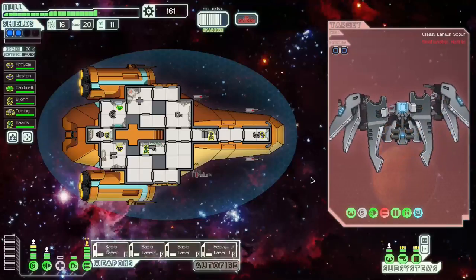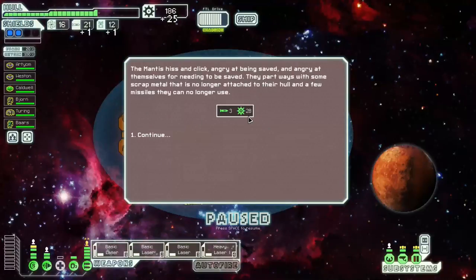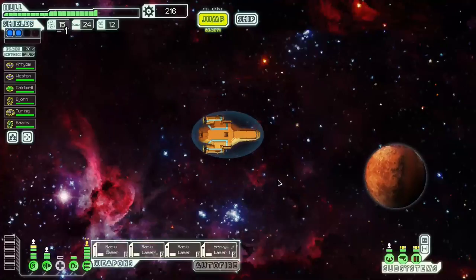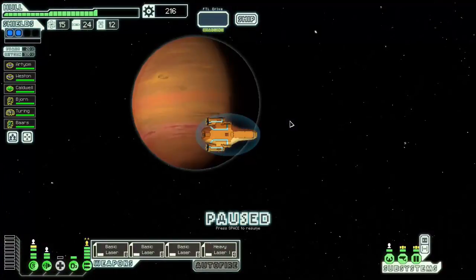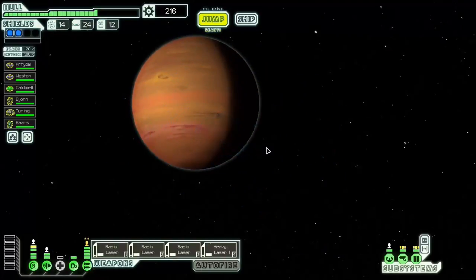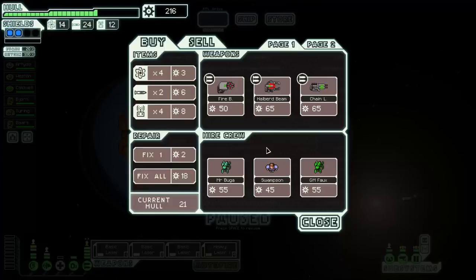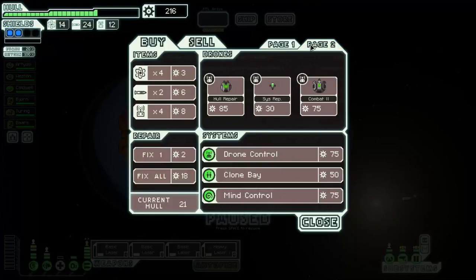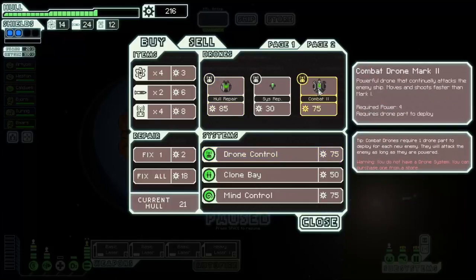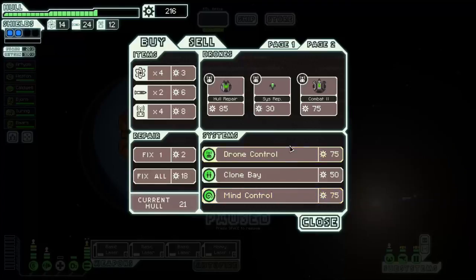We managed to destroy it and got 23 and 28 scrap — double dipping on the rewards there, which is pretty good. And there's a store! Let's get greedy — jump to one more beacon and then hit the store for a shopping spree. Nothing happened. Well, let's go to the store and see what we got. Do you have a teleporter? You do not have a teleporter. You have drone control with the worst drone ever. If this had a defense drone coming with it I might have gotten it, but I don't want any of these drones and I don't think I want mind control either.